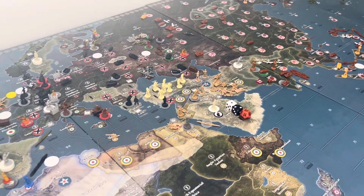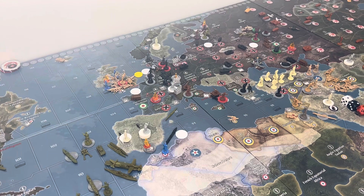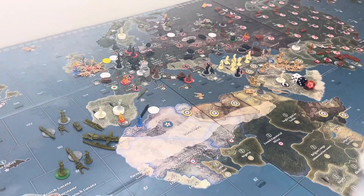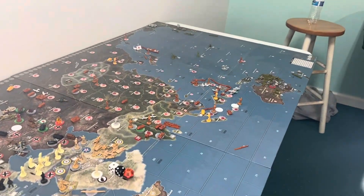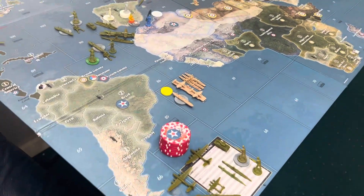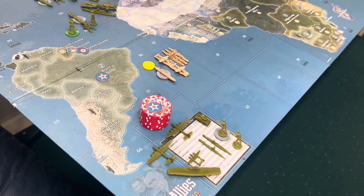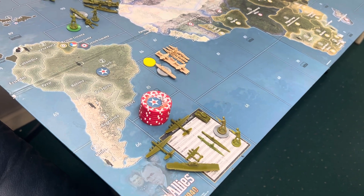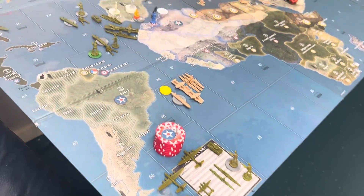It is turn 15 of our 1942 scenario, and it is the United States turn. We have quite a few things. We're kind of on survival mode, because the world's being taken over by the Japanese. The United States had 80 IPCs. They're going to purchase two strategics, one fighter, one aircraft carrier, two subs, four infantry, and one tank. That should total about 60 IPCs.